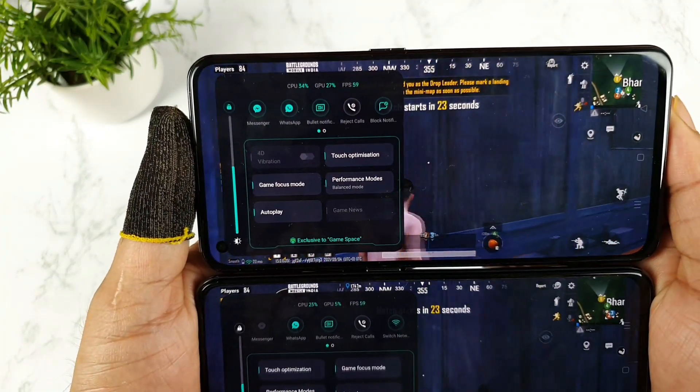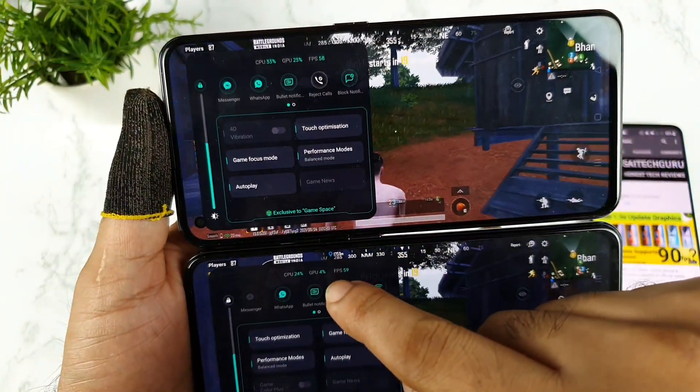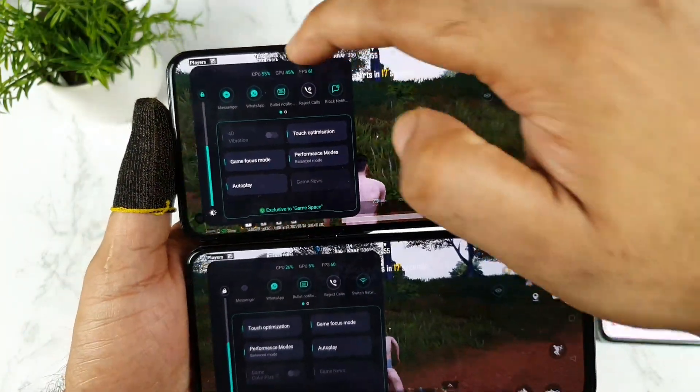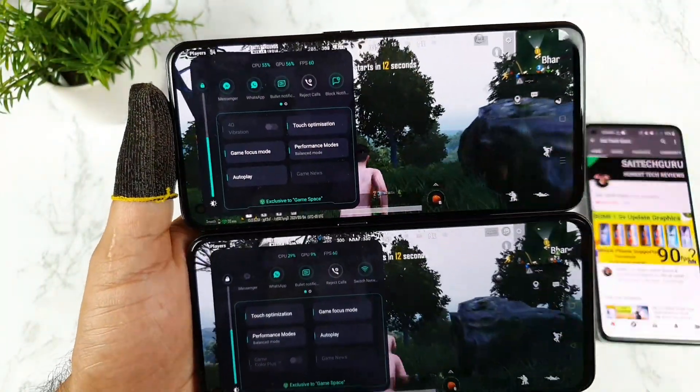It's exactly the same situation — same time, running. You can see the GPU is not utilizing much in the Realme GT: only 4%. But in the Realme X on Max, it's utilizing higher — 42% — with the same FPS at smooth and extreme.